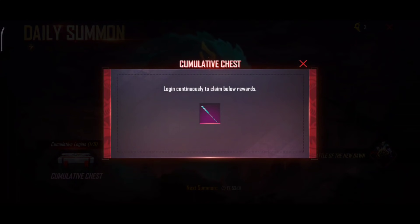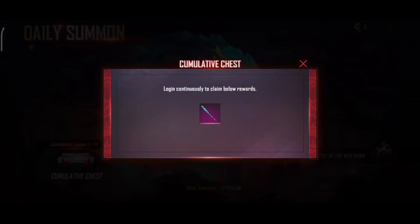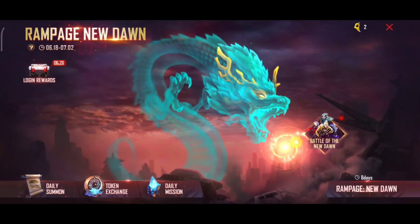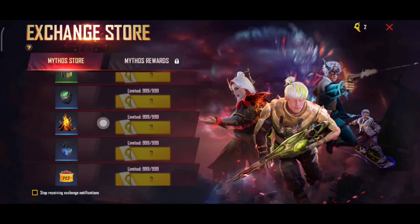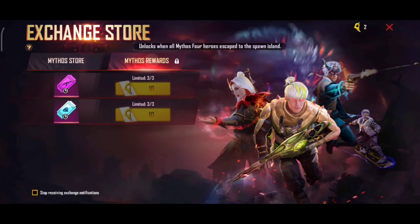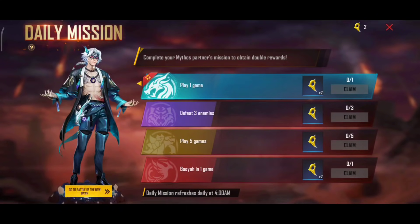So we have a daily login and a bad skin. Next we have a daily mission, a token exchange, and a mythos story. We also have a diamond royal and weapon royal, and daily missions.